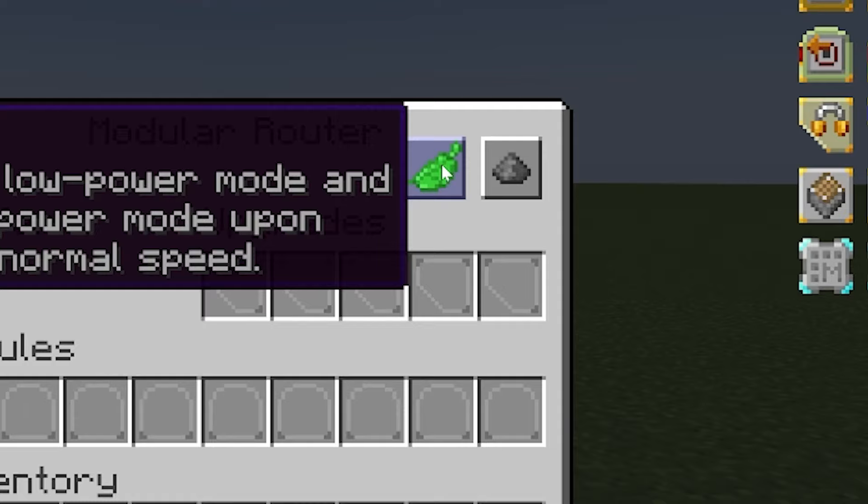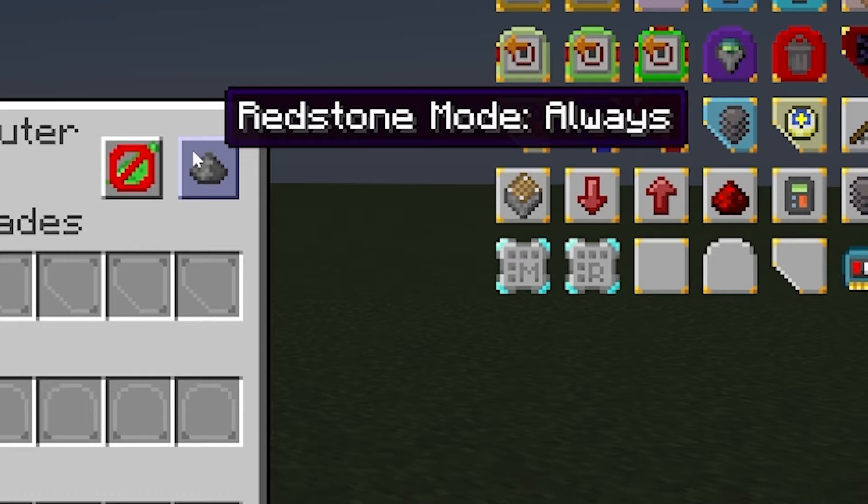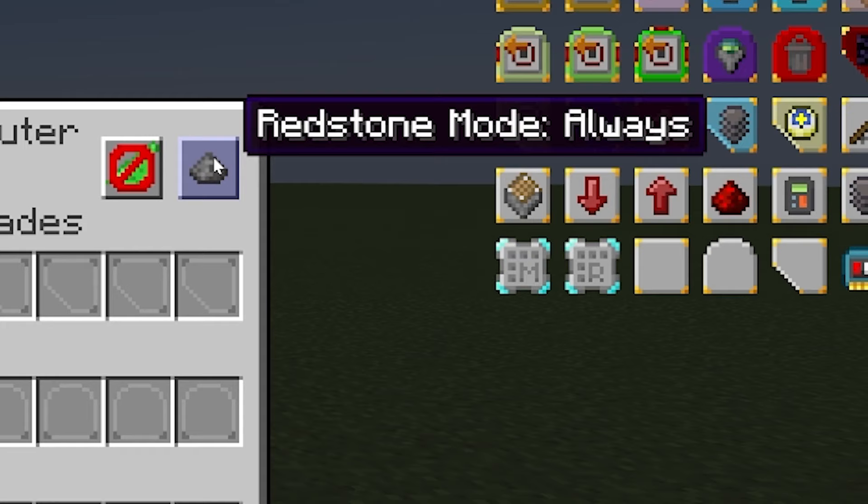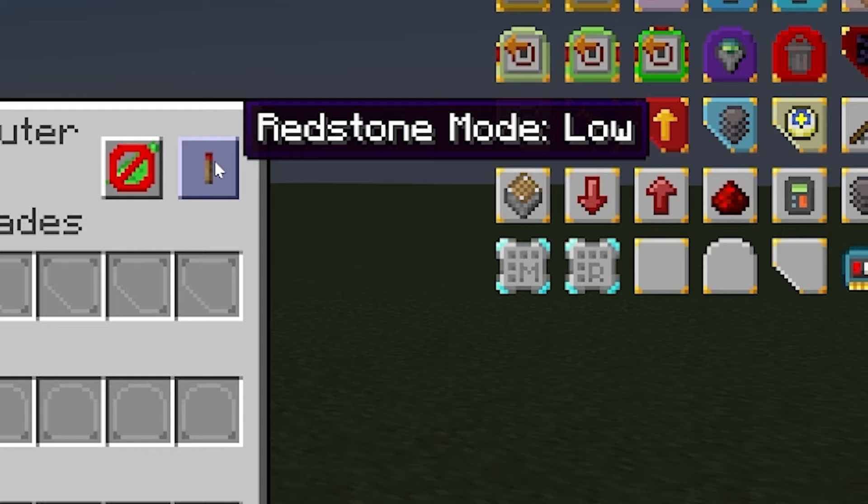Over here we have our redstone controls. You can control routers with redstone and define how that redstone affects them. The default mode is 'always', meaning a router will always run. Low redstone mode means the router will activate only when there is no redstone signal present. High is the opposite — it'll only run when it is given a redstone signal. When a router is activated using always, low, or high mode, it will endlessly loop through all of its modules. 'Never' means it will never run — essentially turning off the router.